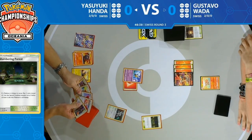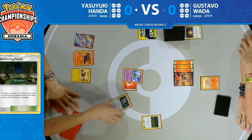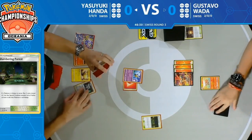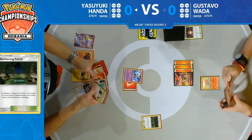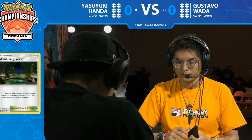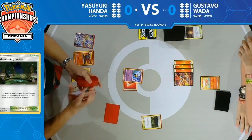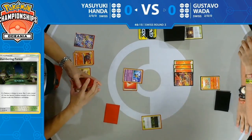Looks like he's got that combo now — Magcargo's Smooth Over is down on the field as well as Oranguru with Primate Wisdom. Now we have the setup that Yasuyuki has been looking for. It's a pretty strong turn two — already with some Stage 1 setup, which is impressive in this format.